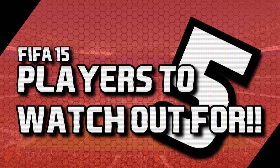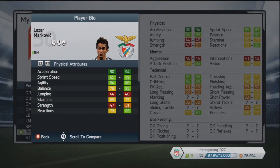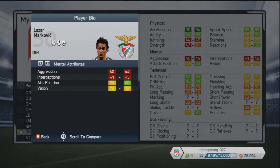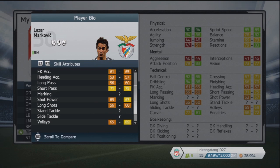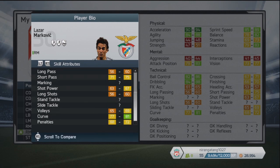I went through a lot of your suggestions from the last episode and pretty much all of those will be in this episode. But first of all we've got the Serbian right midfielder from Benfica, Lazar Markovic. This guy's speed is ridiculous — he's got three specialities: dribbler, speedster, and acrobat. Look at that acceleration, 90-94, great sprint speed, agility, reactions, balance, ball control and dribbling unsurprisingly being good as well.